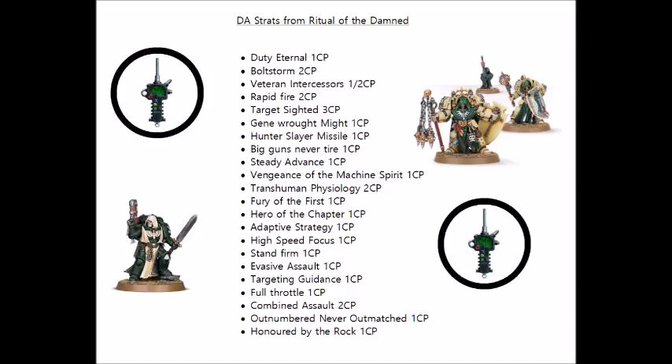Next up is Evasive Assault, and this one is another Ravenwing one. You use it on a Ravenwing biker unit that either has charged or was charged this turn, and it gains a 5+ invulnerable save for that fight phase. Not quite as big a durability buff as High Speed Focus, but might be able to let you have another biker or two survive if they are just about to be hit by a bunch of high strength, high AP weaponry when they've been countercharged in close combat.